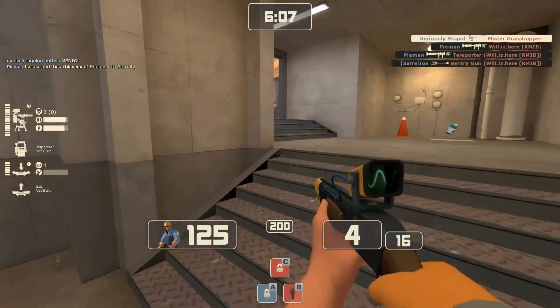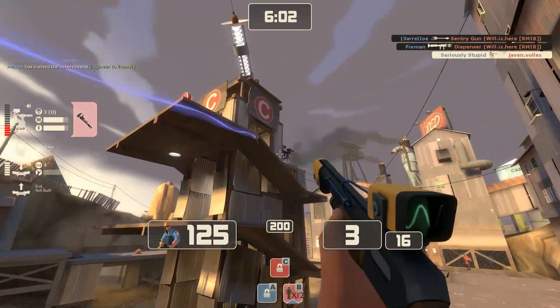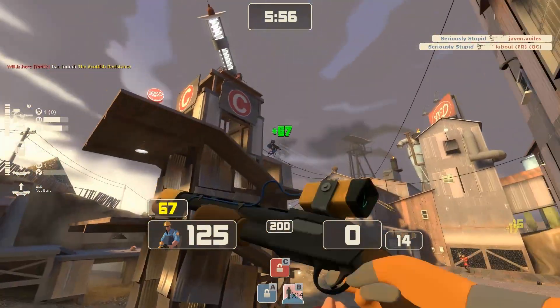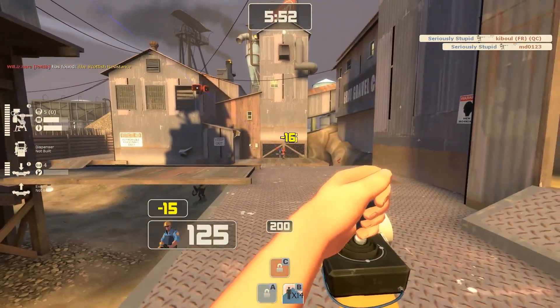Now, that demo man from earlier does manage to destroy my teleport exit, but I manage to run here just in time to save my sentry who's being spammed out by a soldier using the Liberty Launcher. Which is a bit of an odd rocket launcher choice — I think it would be better if he had been using something like the Direct Hit, but I digress.